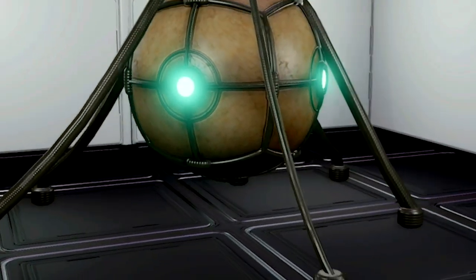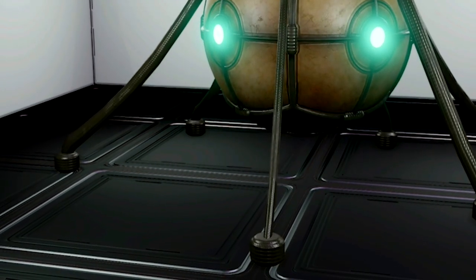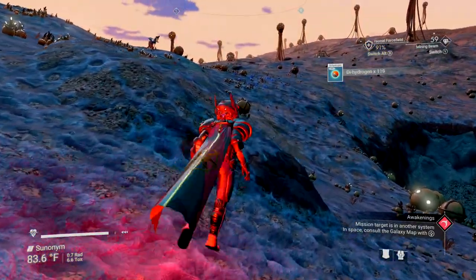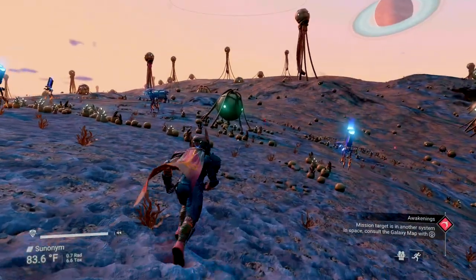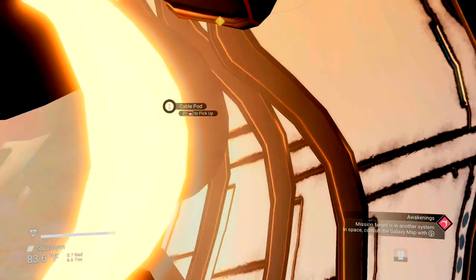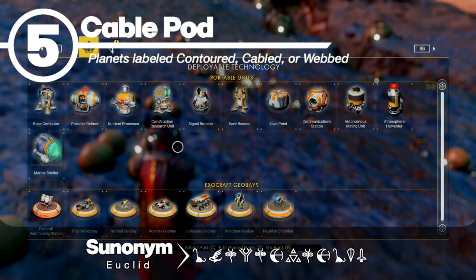Number 5 is one of the larger trophies, and probably the oddest one, given the unmistakable yet creative use of a garden hose. These are stationary, but their interior light is adjustable. This is where things get a little more challenging to spot — they're still not too bad, but they're just spread out a lot more. They'll be much smaller than the others, so hopefully you get your eyes trained to pick them out. Remember, you can always use your visor as well as a mining laser to test them — anything except a trophy you'll be able to break down with your mining laser. They live on planets labeled contoured, cabled, or webbed.